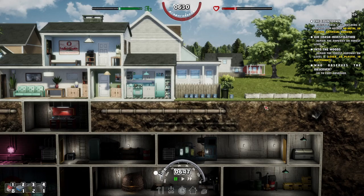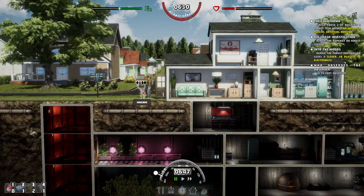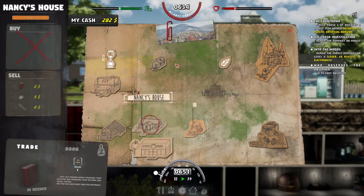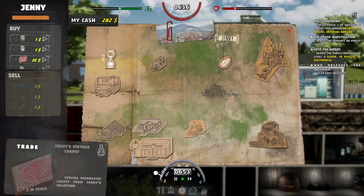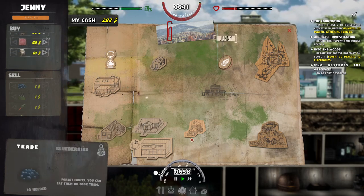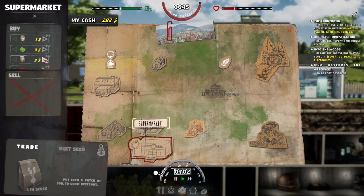I also planted out these planters — we've got some beets and just one carrot on the end because I've run out of beet seeds, so we're going to need to buy some more. I ordered some plastic and electronics off Joe and Bob, and got some bait from the huntress.